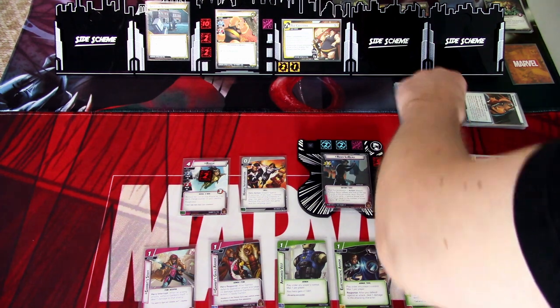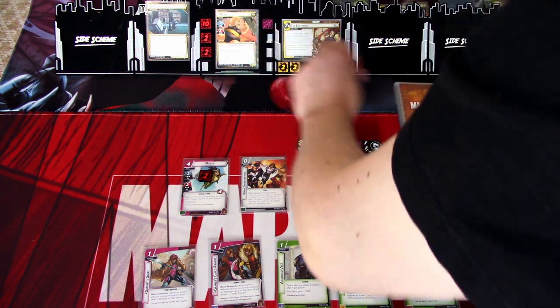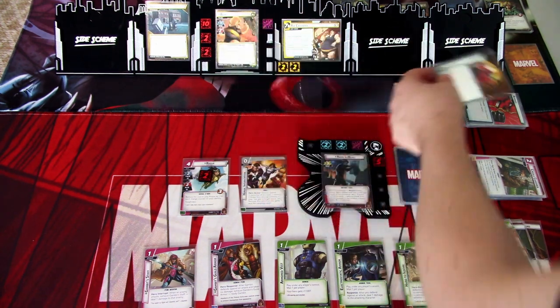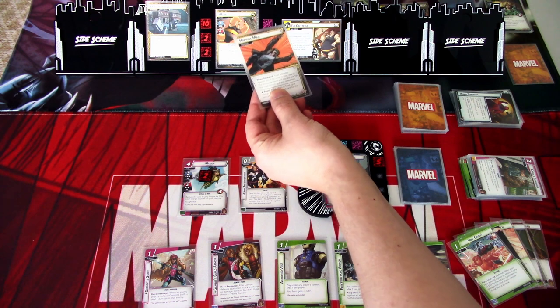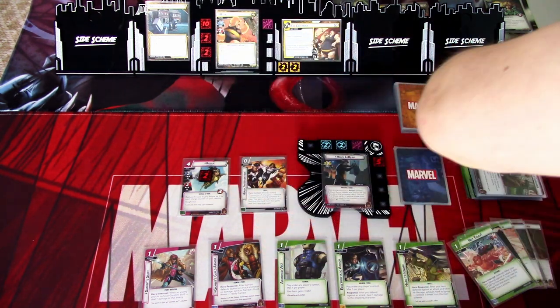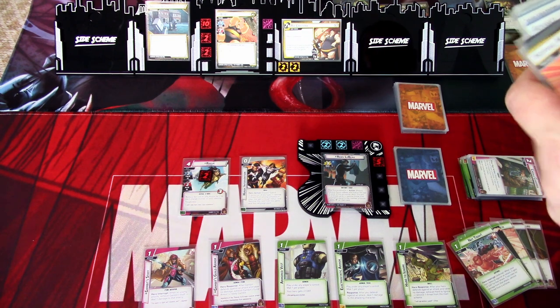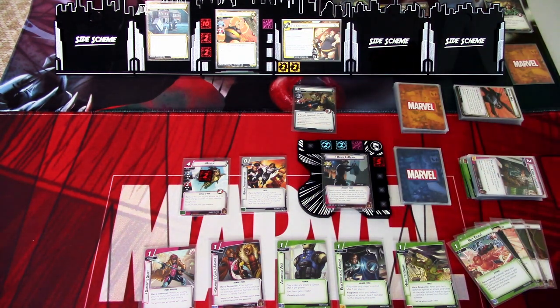We get an encounter card — Homo Superior again, no minion in play, so it surges into Hopping Mad. Toad activates against you — we search for Toad and put him into play. That's that — let's go to the next round.